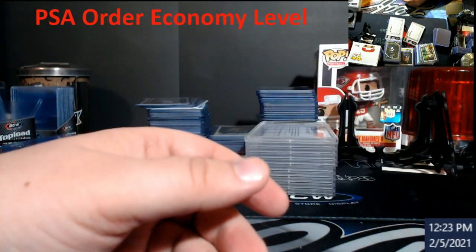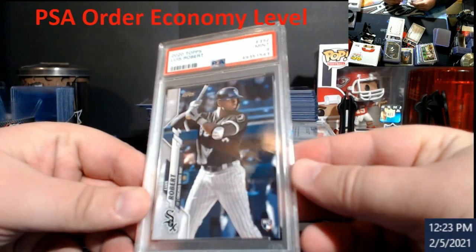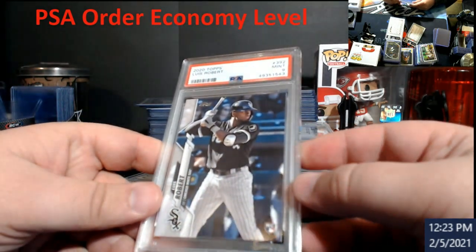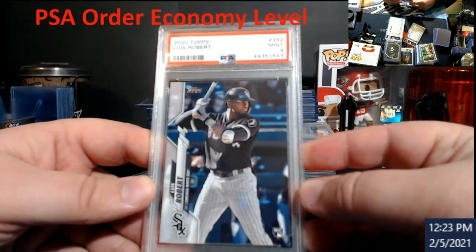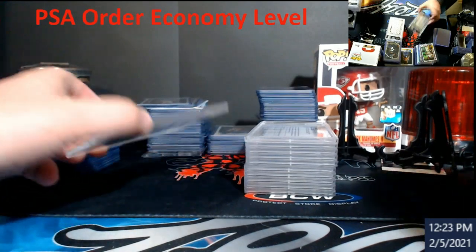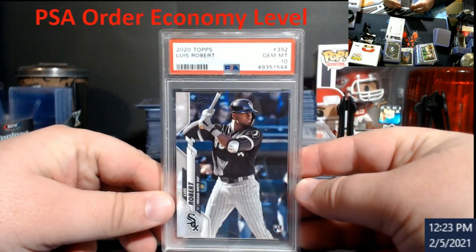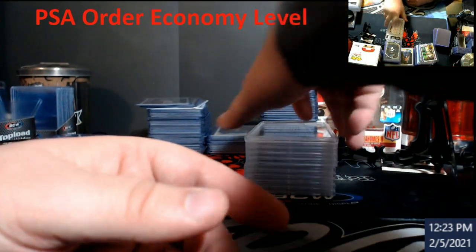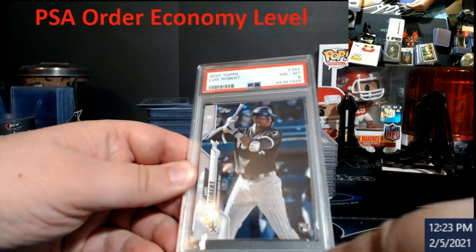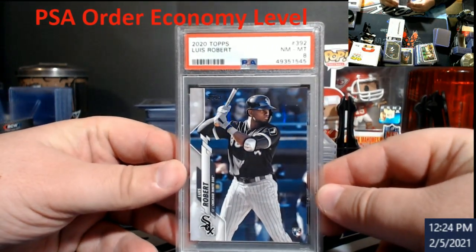Here comes the fun part. I knew one of these was going to come back a 9 — I looked these over to no end. Between the two, I'm guessing it was the other one where I caught a little bit of white on the edge, and they caught it too. PSA 9 on Robert. Pops is very hard to grade. This one is going back with his brother — that's a PSA 10 — and I have him, not for sale currently. This one here is the shocker: a little bit of white up in the corner got me, and it came back an 8 — the only 8 in the order. I figured it would squeak a 9; I was wrong.